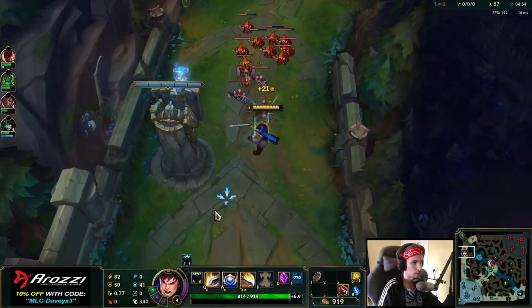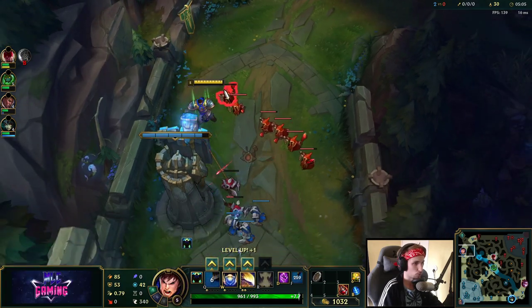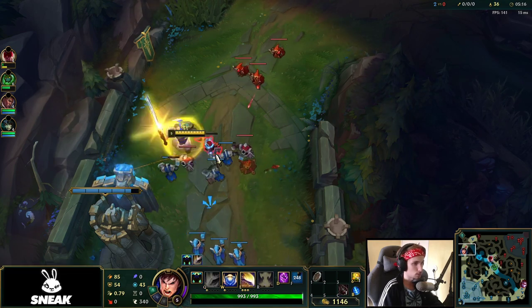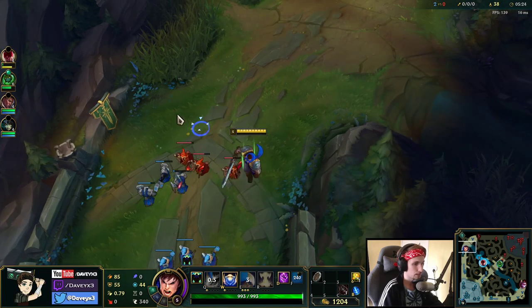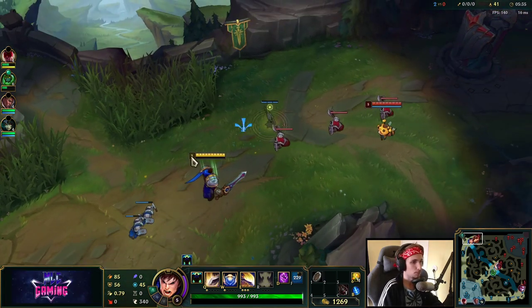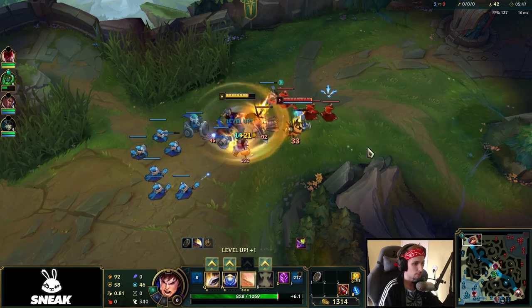Even if we don't get those opportunities, we can still use our TP to carry around the map in a smart way. We've got to be playing really smart to get ahead in a game like this. The way you want to play Garen is by saving your TP as much as possible, because TP is one of the keys to roaming and getting kills. Having your TP up in certain situations is really important. Right now, we're actually ahead by 20 CS.